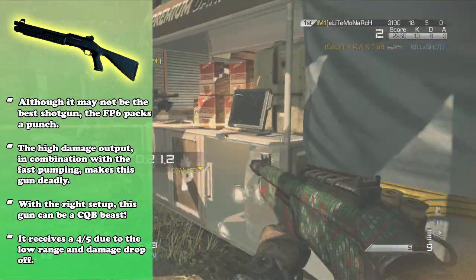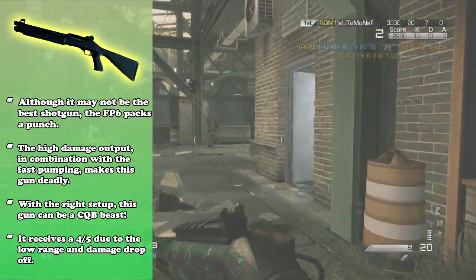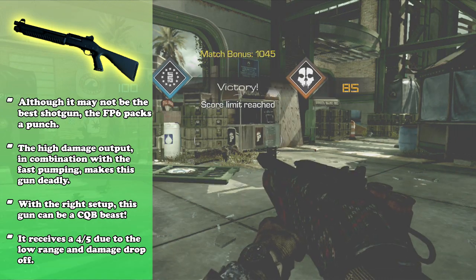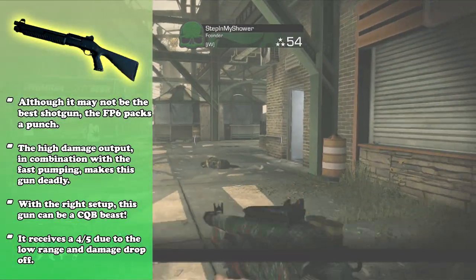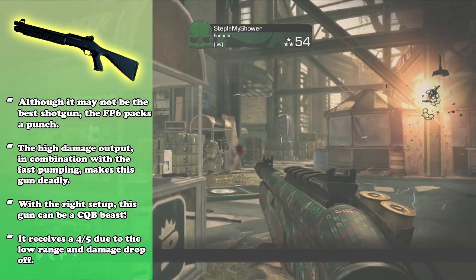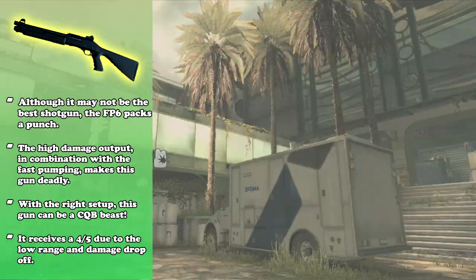Due to the low range it does have and the damage drop-off — you used to be able to have quite a bit of range with extra attachments like the grip, the muzzle brake, red dot sight, and slug rounds, which would all add quite a bit of range. Call of Duty nerfed that, even though it was really just 3-4 shots at that range, which was realistic in the sense that you had good range. That's pretty much it for this, guys — I hope you enjoyed the video, and I will see you guys next time. Peace out.